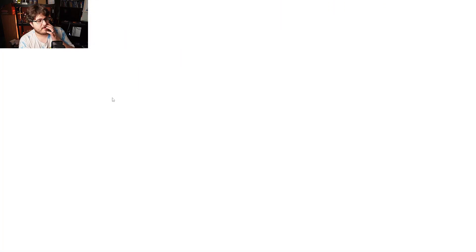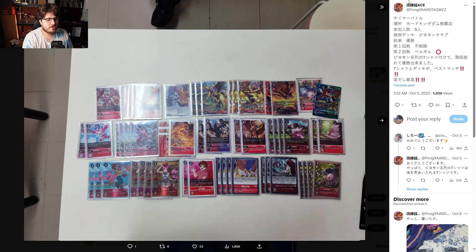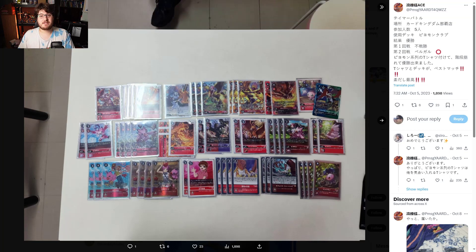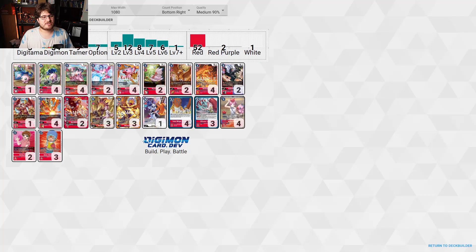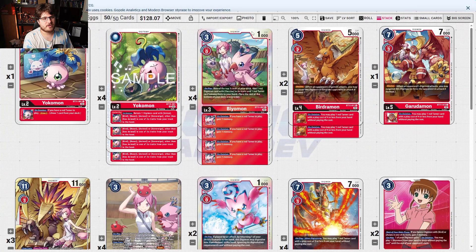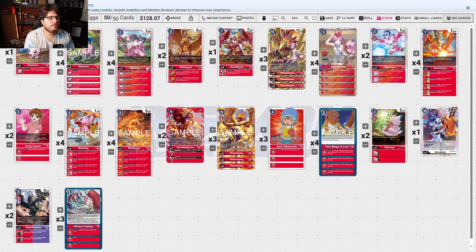Let's go over these decks one by one. First, I want to talk about the PhoenixMon deck. It's very interesting to finally see that after so many waves of support it finally has a coherent strategy. It's probably not going to be tier one — this is still probably rogue at best.